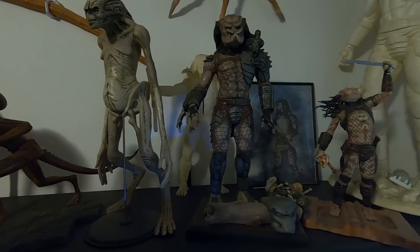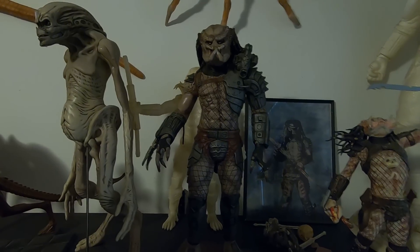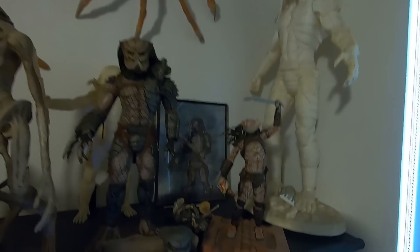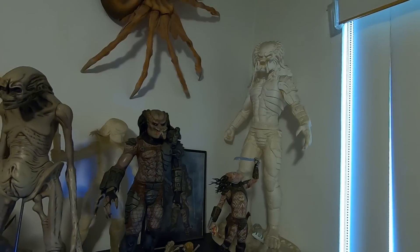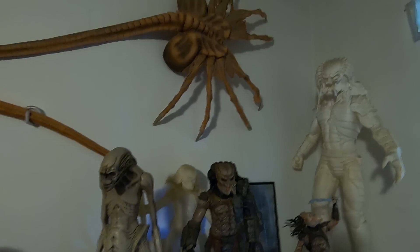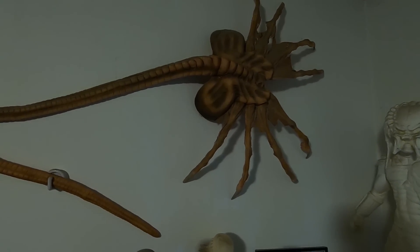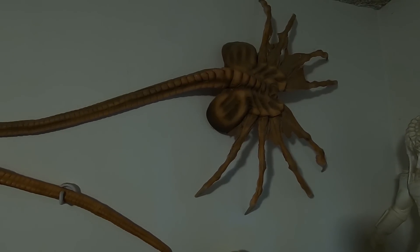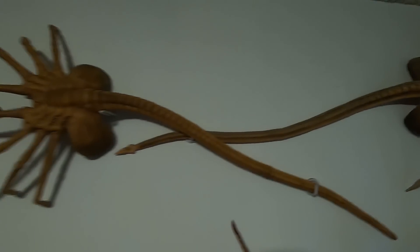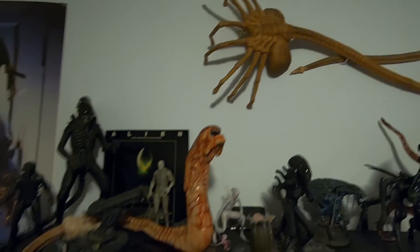This predator here was my first character build and paint job I ever did. I've got Predator 2 here, and of course this two-foot giant predator, and one in the back that I haven't ever painted that I need to do. This is a life-size hugger I modified, tried to make it look like the queen hugger from Alien 3, so I did some mods on that. And I've got a normal hugger here from Aliens.